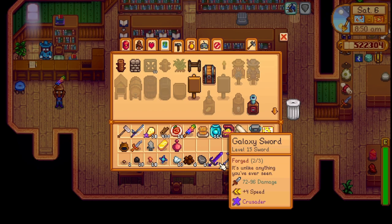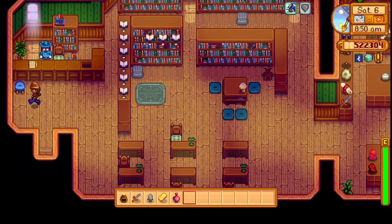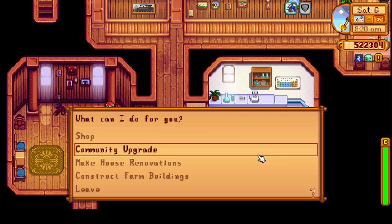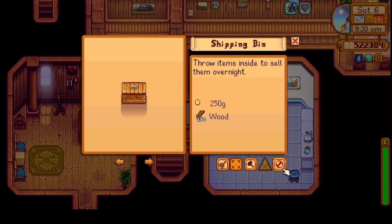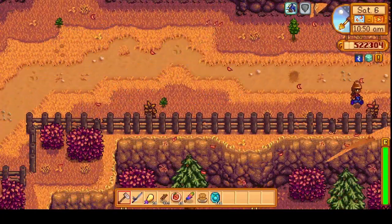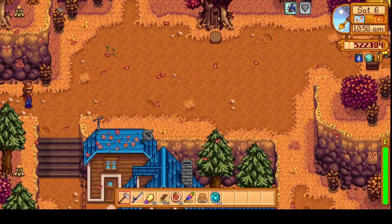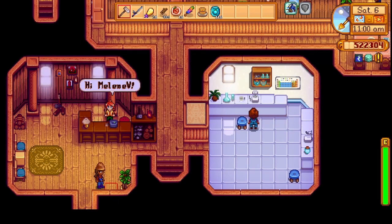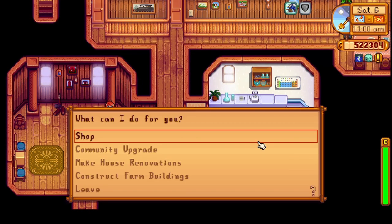I need to move some of this stuff around, but let's head up to see Robin. Time for our coop upgrade. We did need stone — why didn't I bring the stone? We can make it all the way back and grab some stone and make it back up here. Okay, got the stone, and we sold off some of the artifacts we didn't need anymore.